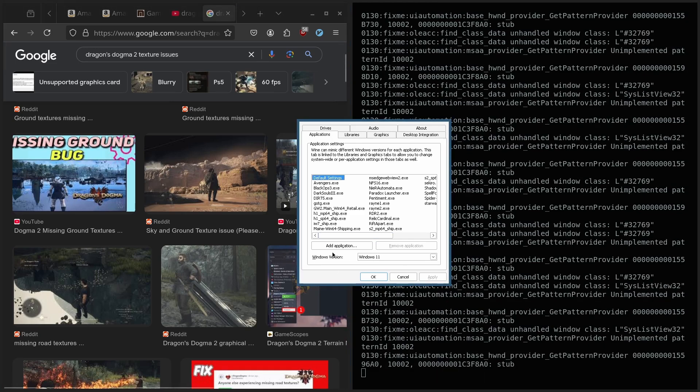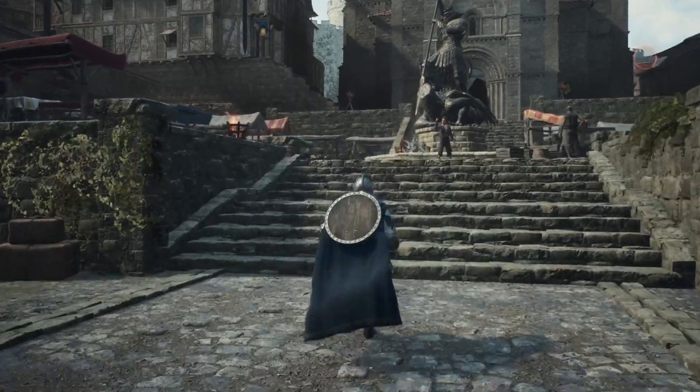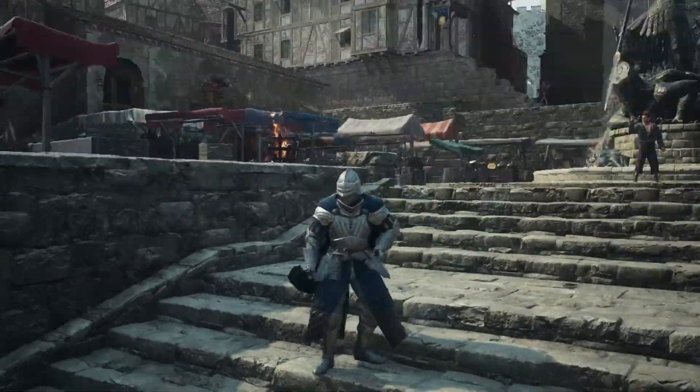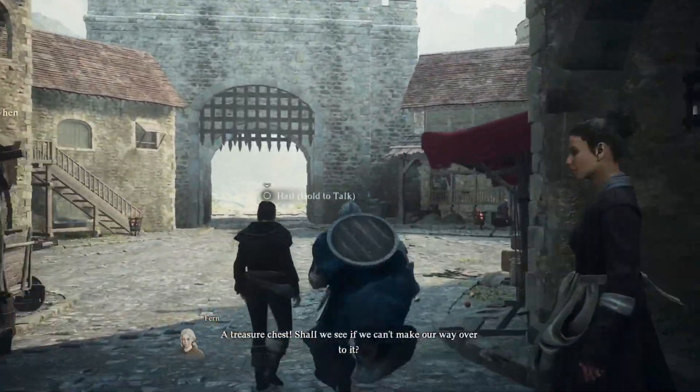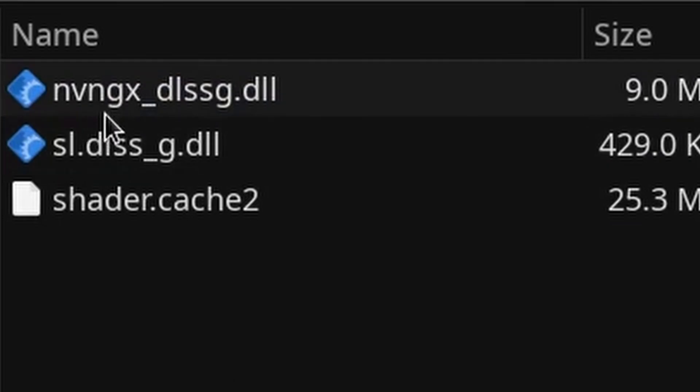Legitimately, this is what resolved all the texture issues. If you're still having problems with graphical artifacting, the other thing you might want to do is disable DLSS and then remove these three files from the in-game folder. Here's how you can do that.